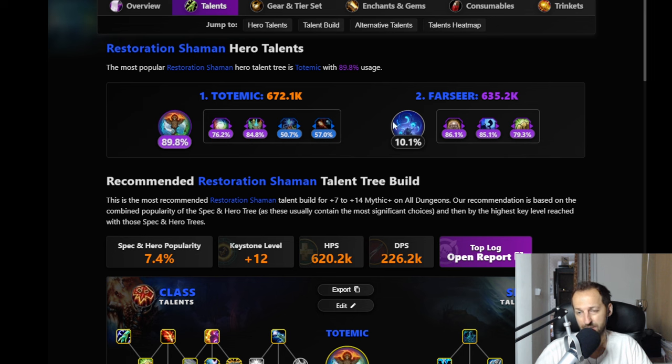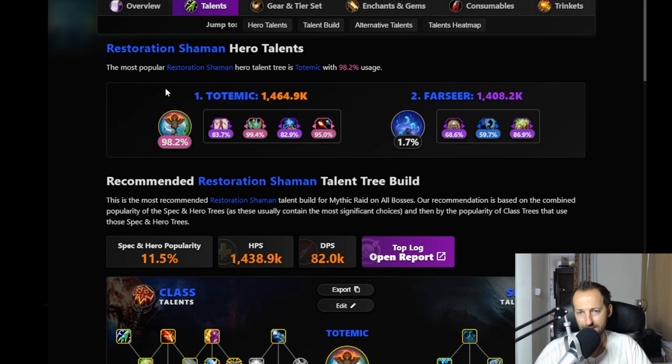There's no sense playing Farseer unless you're a big fan of it - though I am, so I'll keep playing it. It's definitely something you can make work in M+. In raid though, everybody's playing Totemic because Farseer's healing can be on par but the ancestors aren't smart healers - they do a lot of overhealing, which makes no sense in a raid setting. Totemic just pumps in terms of HPS. You can find all this data on archon.gg, and I'll have a lot more healer content coming for Season One - make sure to subscribe!